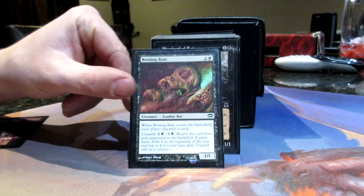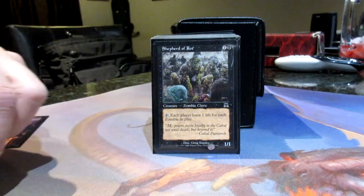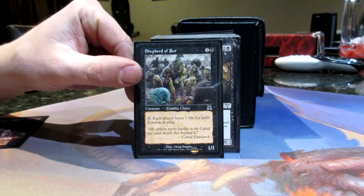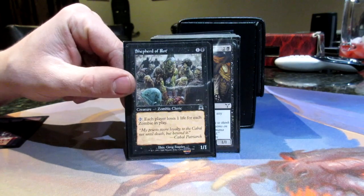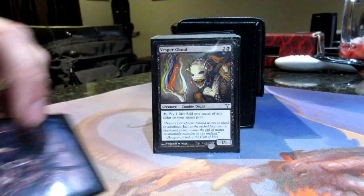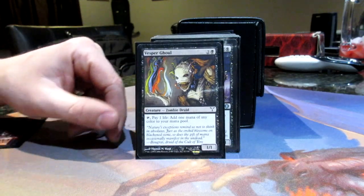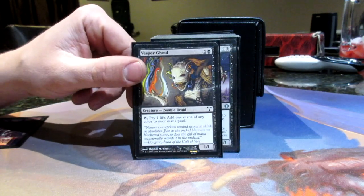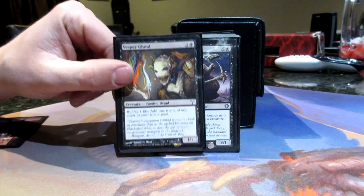Rotting Rats is a zombie rat — when he enters the battlefield, everyone discards a card, and he has unearth. So another way of getting cards into your graveyard. Shepherd of Rot is really a powerhouse — each player loses a life for each zombie in play by tapping him. So this is a lot of life draining you can do, just with a little two-drop. You need to get your life back, but there's plenty of ways to do that. Vesper Ghoul — there is some zombie ramp out there and it's Vesper Ghoul. Pay a life and add a mana of any color, usually black. Three mana for a 1/1 is pretty terrible, but he fills a land slot so I was able to get another zombie in there.